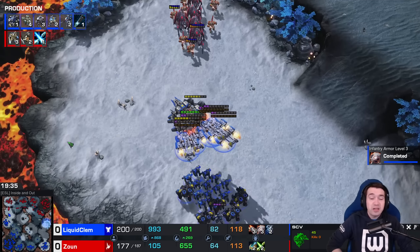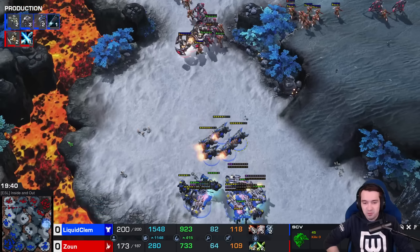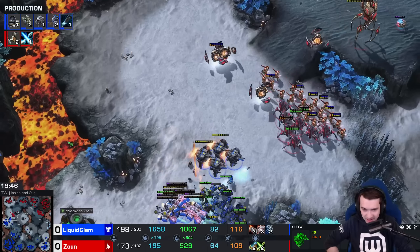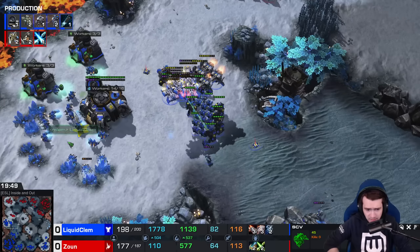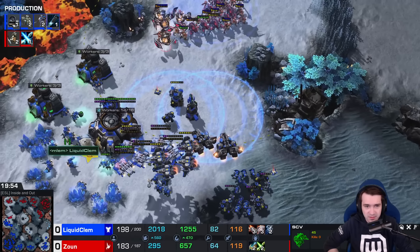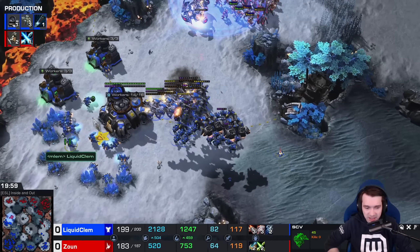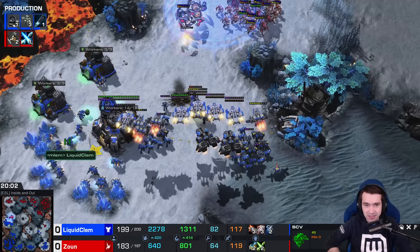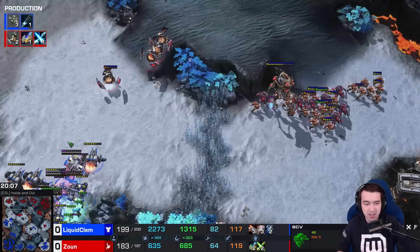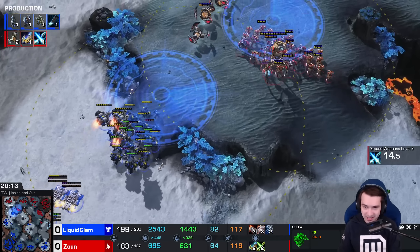Plus three Infantry Armor for Clem. Bio army — again Disruptor shots warding away, threatening. And the Blink Stalkers using them as cover. Liberators on the field, looking for more Widow Mines. Disruptor deals with one, but the Liberators have finally joined. Now Xion is going to have to think about how he deals with that. Plus two ship weapons done — these Liberators will two-shot Stalkers, one-shot if an EMP lands.